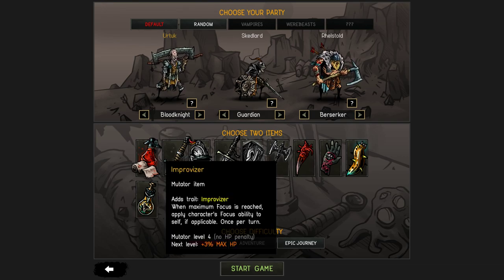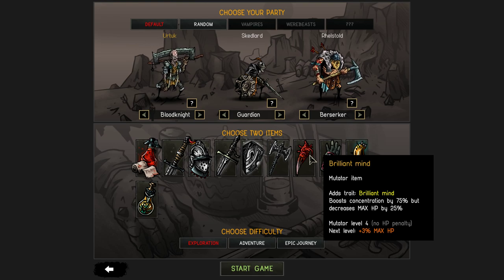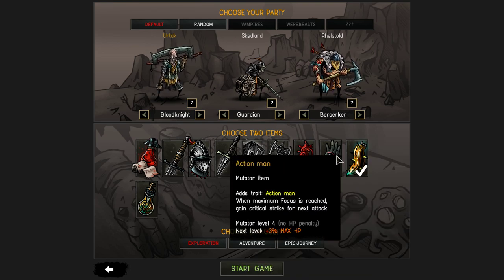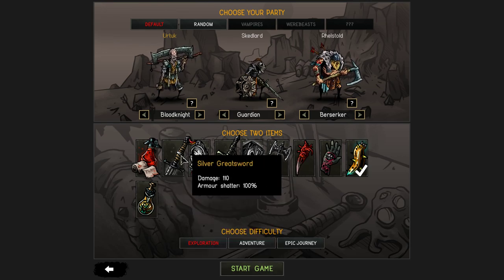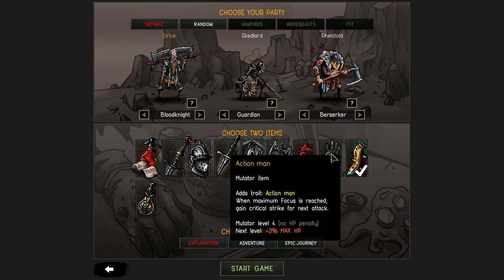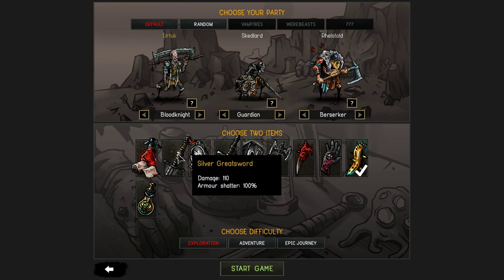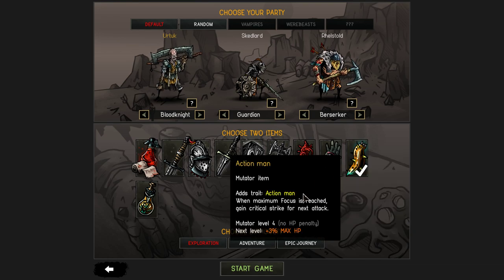We can take the Greatsword. Brilliant Mind - Boost Concentration. I really want Critical Counter-Strike, I liked that from last time. When Maximum Focused, apply focus ability to self if applicable once per turn. We'll take the Silver Shield. Alright, let's go. We're going Adventure Difficulty.